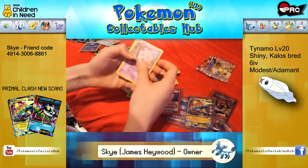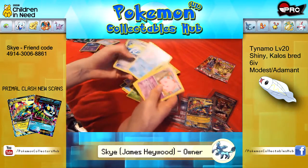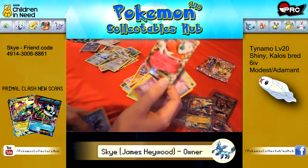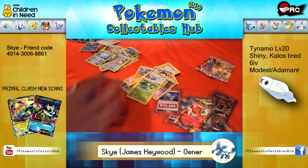Let's go. Munna, Bronzor — I can already see an EX here — Purloin, Sewaddle, Frillish, Mewtwo Spirit Link. Another for sale. That's a Floatzel or Floatzel EX. Lumineon, Sliggoo and Leopard.